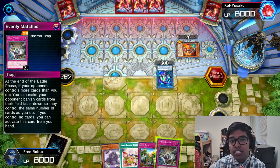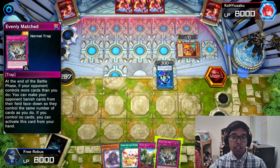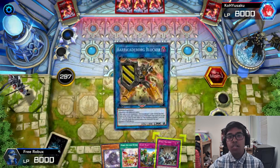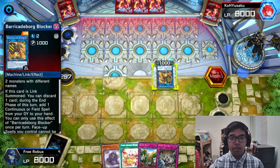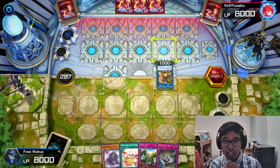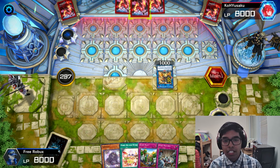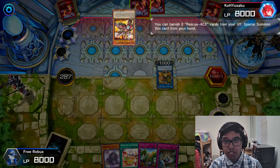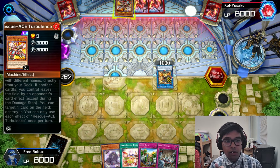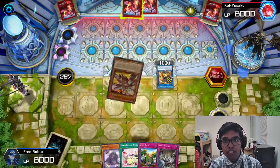I played against Rescue-ACE in the casual match yesterday. It was a pretty back-and-forth duel — last time I misplayed, that's why I lost. They're gonna summon the Rescue-ACE with 3000 attack, and I'm pretty sure if one card gets removed on your side of the field you can destroy one card on the field. So I need to not remove any of his cards, so we're good.